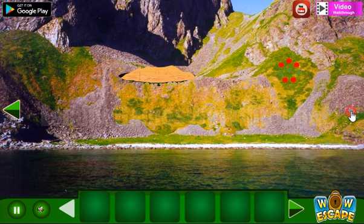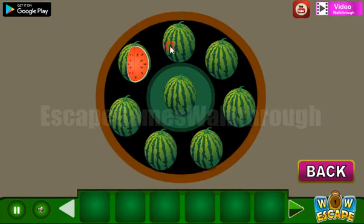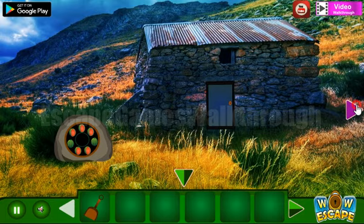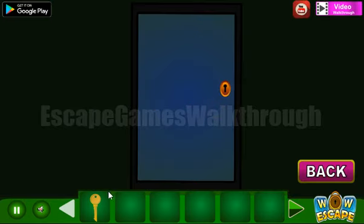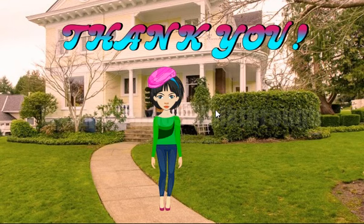Here's a hint of red and green dots, and the same we need to use here. We've got the shovel. Now let's dig the ground here to get the key, and now we are ready to escape. Please don't forget to like, subscribe, and bye — have a great day.